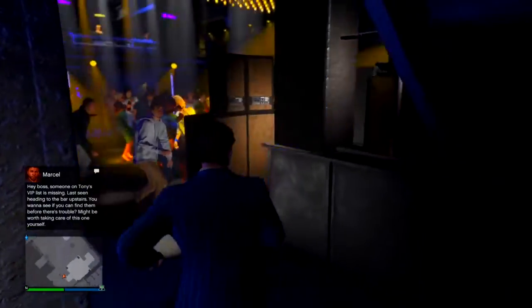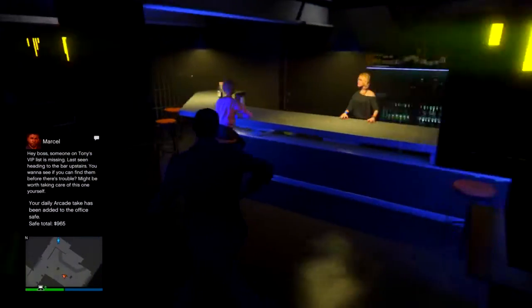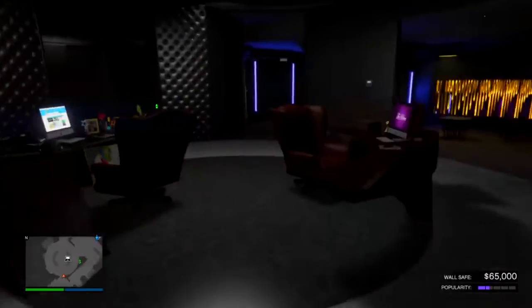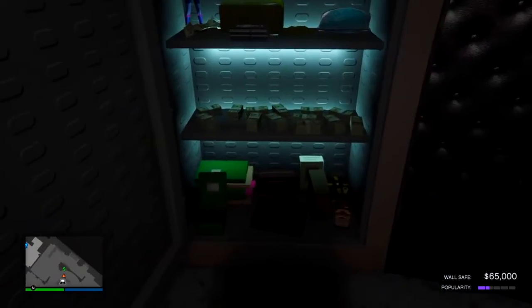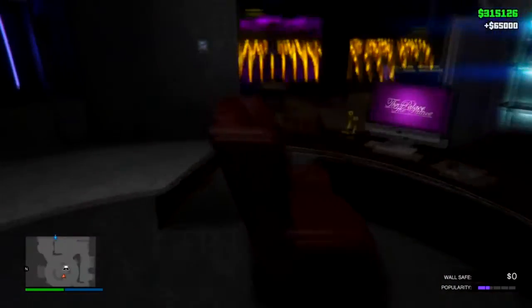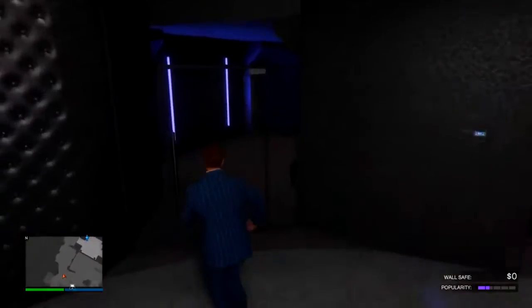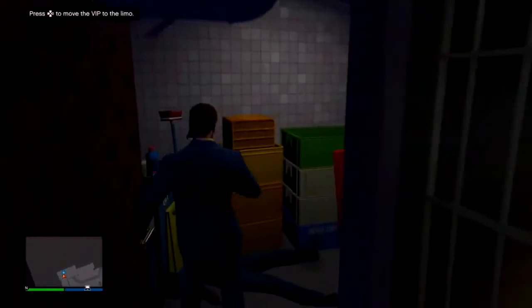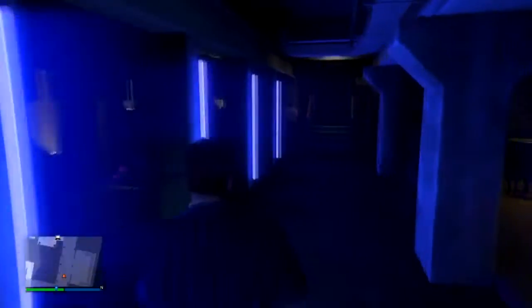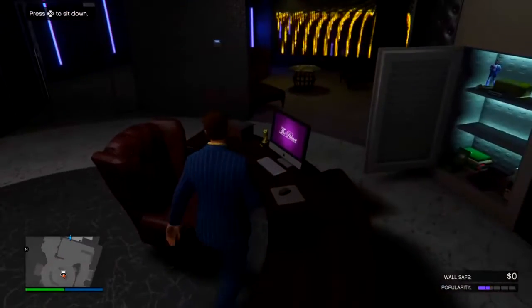Coming down to the wire — one of the other best businesses in the game: the Nightclub. One of the coolest social hubs, you can even visit friends' nightclubs. It makes the most passive income overall. The more popularity you have, the more money you earn from the wall safe — up to $50,000 every 48 minutes with max popularity. It's really easy to keep popularity maxed, especially after the summer update. Every time you spawn in, just do the quick VIP mission on the map — it's a two to three minute mission that gives you a bar of popularity.